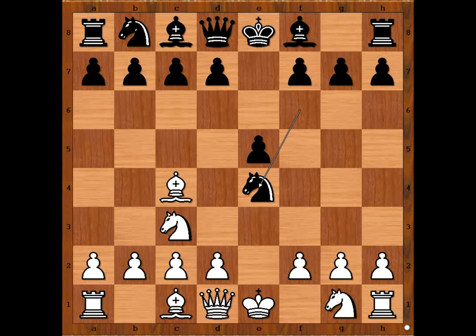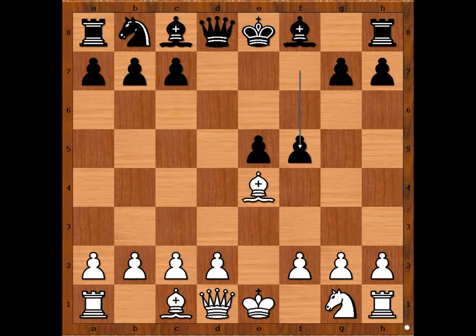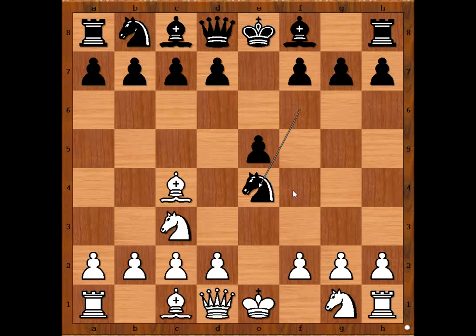Black was hoping for Nxe4, with black's knight on e4. Let's look at what happens if knight takes knight — this is not what Alekhine played. Knight takes knight, then d5, king to pieces, bishop to d3, d takes on e4, bishop takes pawn, f5, and black is okay. Black is doing well. So we know that knight takes knight is not a good move. What is the good move then?